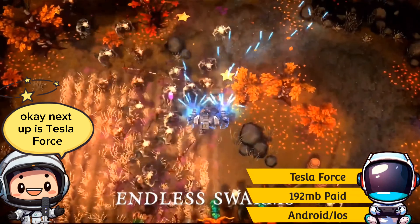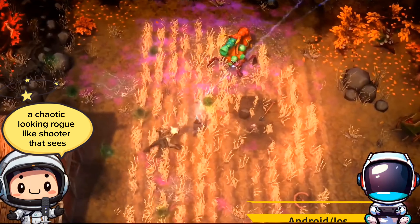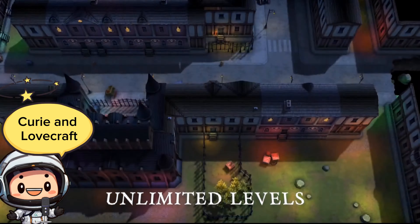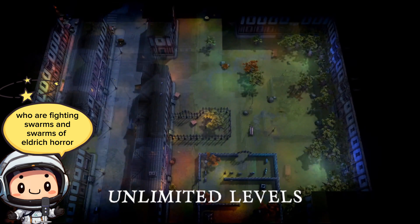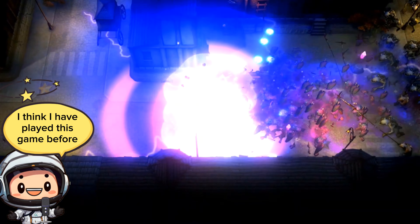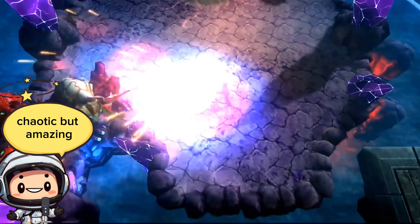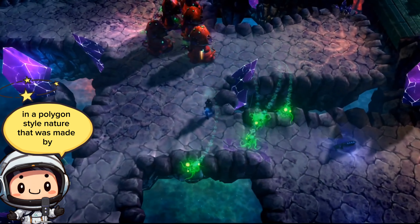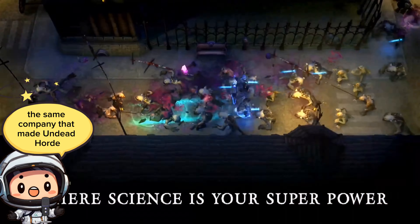Next up is Tesla Force, a chaotic-looking roguelike shooter that sees you playing as the famous scientists Tesla, Marie Curie, and Lovecraft, who are fighting swarms and swarms of eldritch horror. I think I have played this game before — it's still a bit fuzzy in my memory — but I do think it looks amazing. Chaotic, but amazing. The graphics look okay, in a polygon-style nature, and it was made by the same company that made Undead Horde.